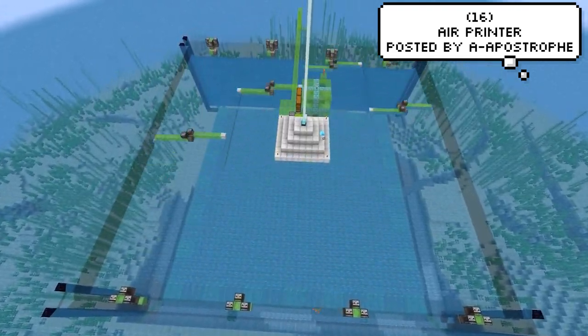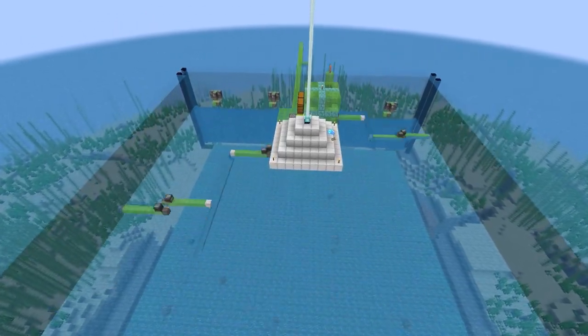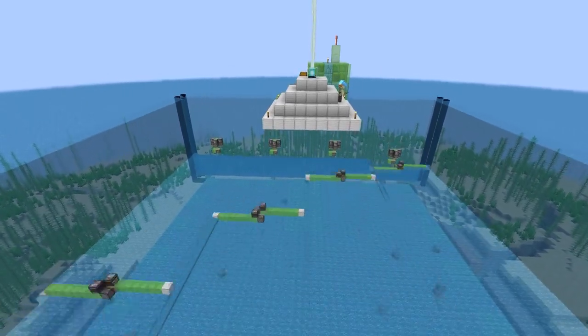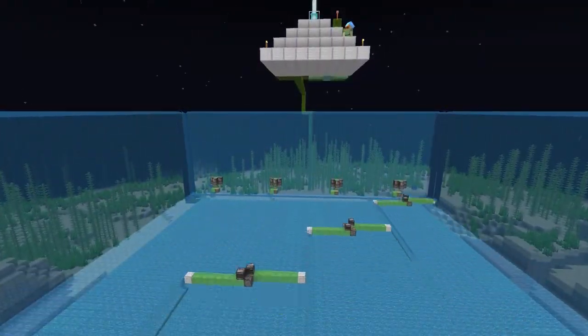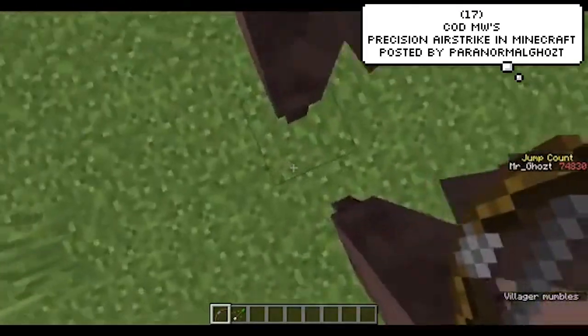Apostrophe has created an automatic machine that actually drains the ocean for him. He's dubbed it the Air Printer, which is actually a pretty fitting name for it. Also featured: Modern Warfare's Precision Airstrike, but in Minecraft.